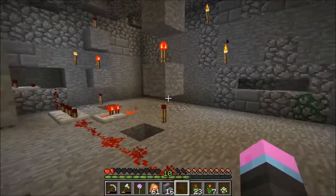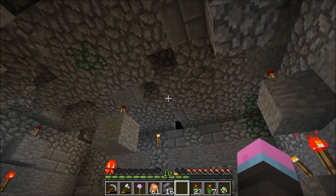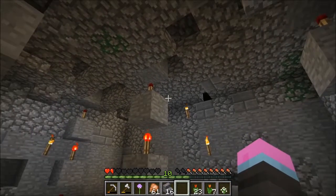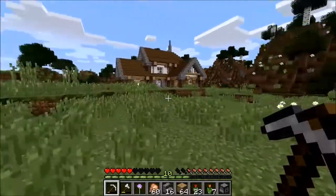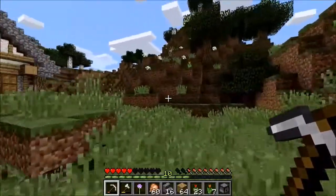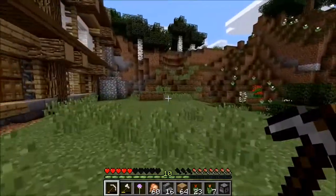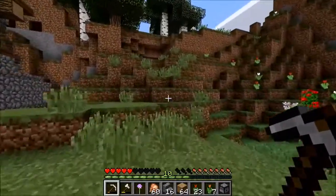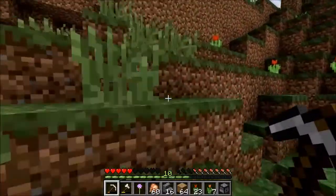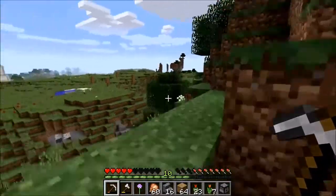First order of business: I need me some string so I can make me some bows so I can make me some dispensers. Right now I'm down to a single, lonely one piece of string. So I'm just going to run over to the bone tower, grab me some arrows, and then we will go spider hunting. We've got that spider spawner out beside the slime farm.